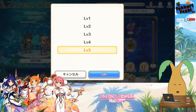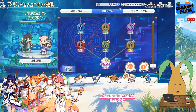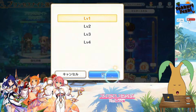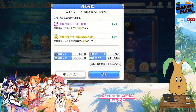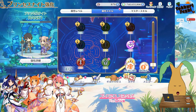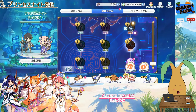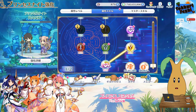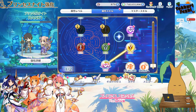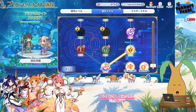We've unlocked one node, so let's see if putting level one into the next one will unlock the node above it, or if it needs to be at level 5. Either way, we want to work through this skill tree picking the nodes we want — it gives stats to every character with that attribute. Which ones you want to pick depends on your strategy.